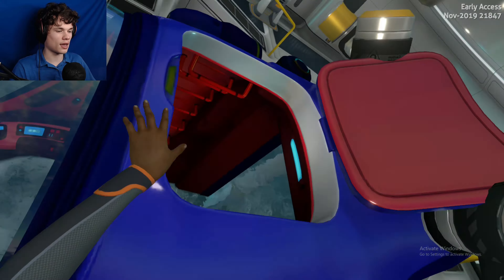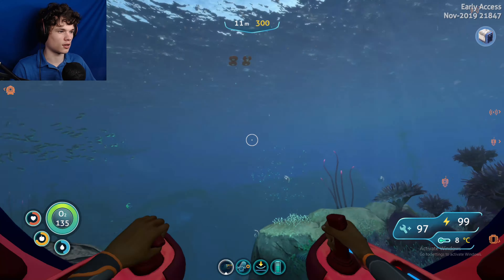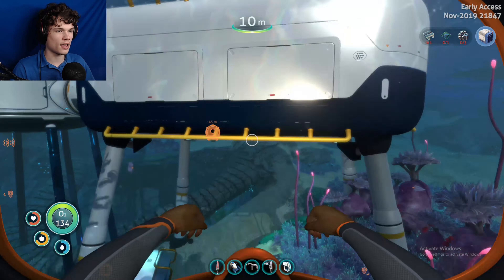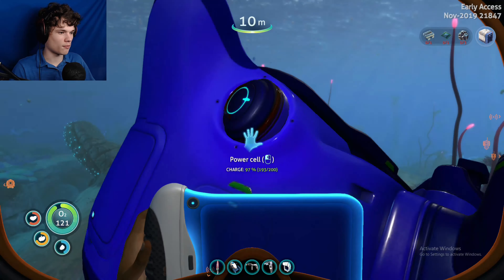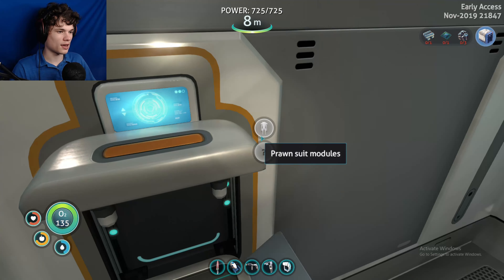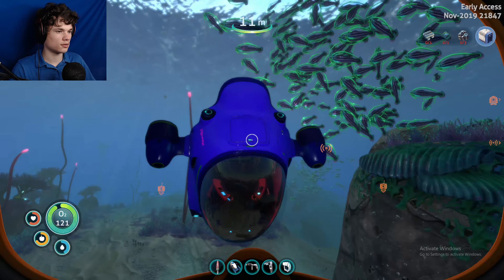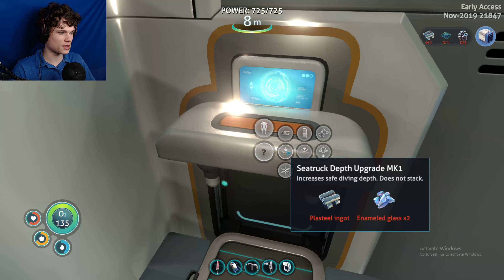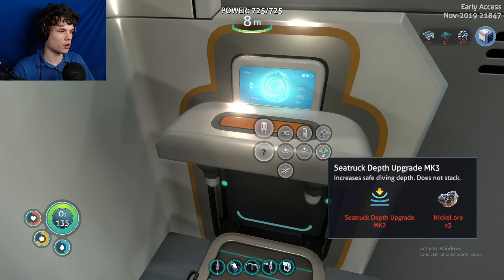For some reason you can't look at the upgrade modules while the Seatruck is already docked. The next depth module is a depth module mark 2. I already have the mark 1 in there. For mark 2 I need rubies, enameled glass, and a steel ingot. I think I have rubies. And then for mark 3 I need nickel ore - I think you can go down really deep with that one.